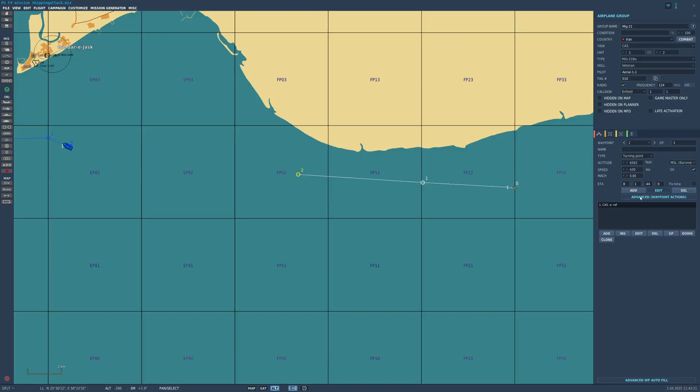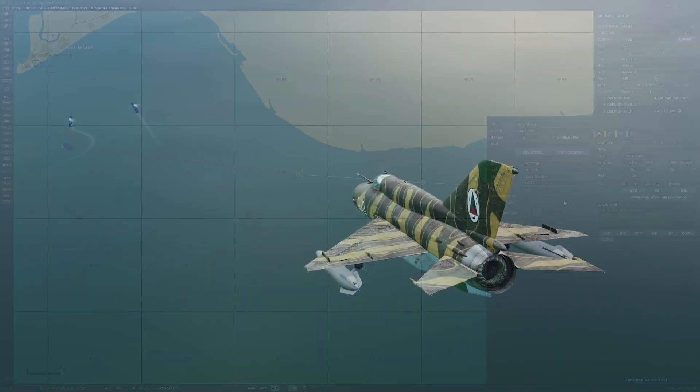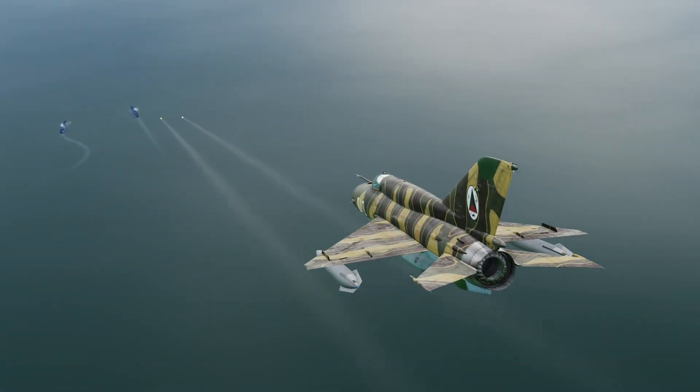Under Advanced Waypoint Actions, set Attack Unit. Note that the ship cannot appear in this list of valid targets. With Daisy providing the target, we can now watch things play out.